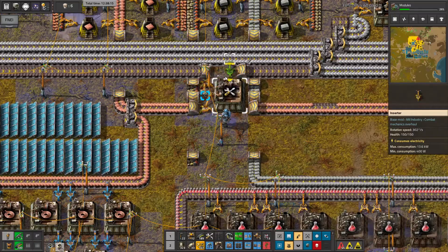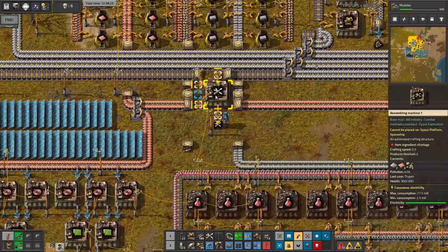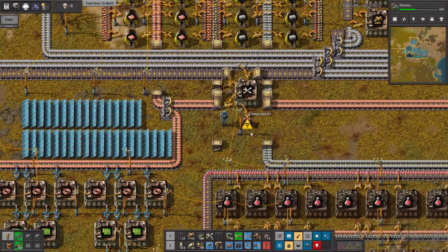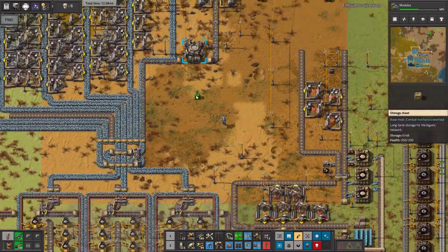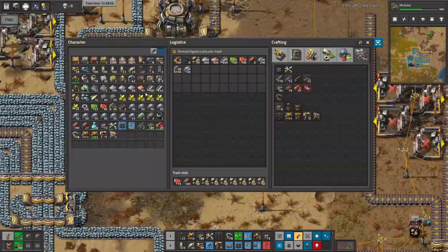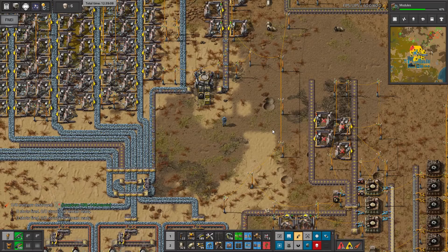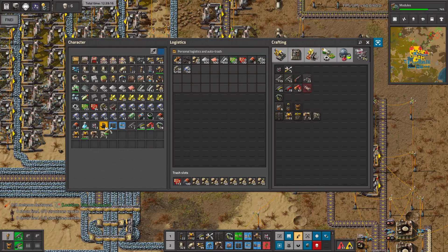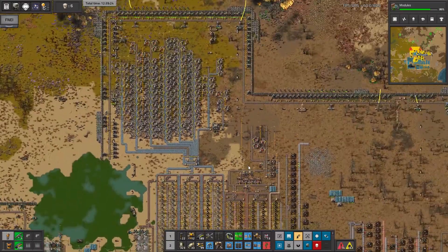Let's place inserters and a passive provider chest - of course it's not in range, but it's already working. I should place faster inserters but I don't think it'll change anything, so let's stay with them. A meteor is landing on biters - good, maybe they destroyed something. I hope so. Do I have berry packs? Only six, so let's put them inside and maybe bots will do something useful.